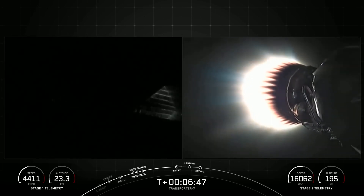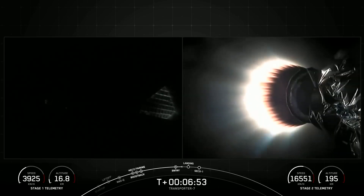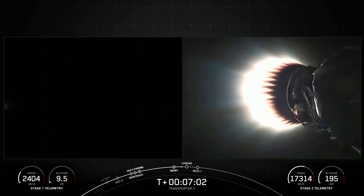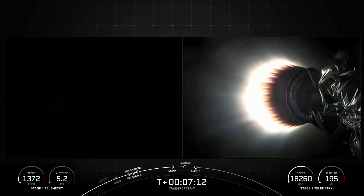We will be attempting to recover this booster for the 10th time today, targeting a landing on LZ-4, which is not too far from the launch pad. The first stage has one more burn left — the landing burn. During landing burn, three of the Merlin engines will relight: engines 1, 5, and 9 to produce enough thrust. Stage 1 transonic.